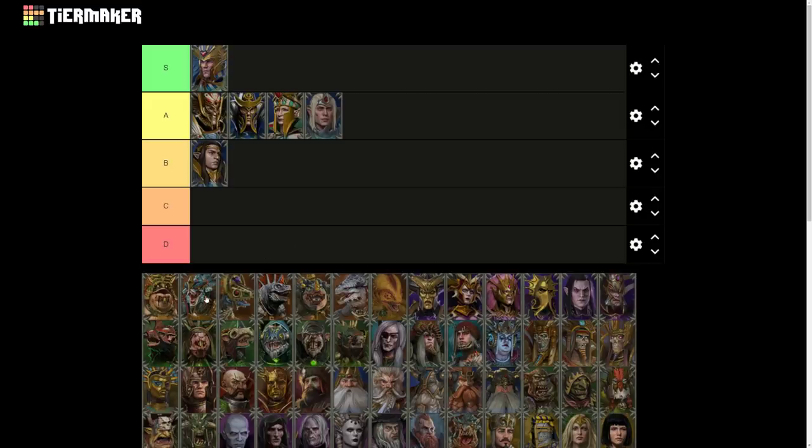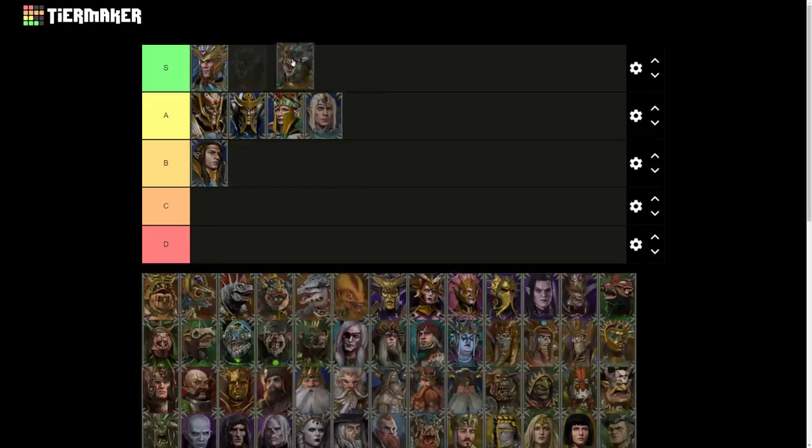Now we have Lizardmen defeat traits. Sotek's Smiter is Kroq-Gar's trait, providing Public Order plus two and Melee Defense plus two. This is universally useful for any lord, even spellcasters, because unless you're perfect at keeping them out of combat, that melee defense will be very useful when somebody tries to hunt you down. I'm putting this at S tier because everybody can make use of a bit of extra melee defense — a 10% extra chance to evade a melee hit is very sought after.